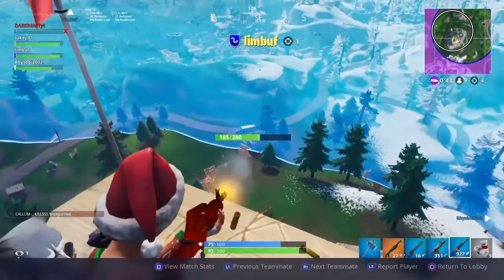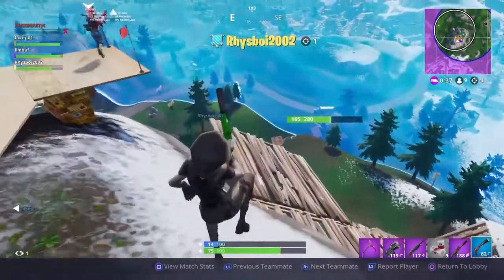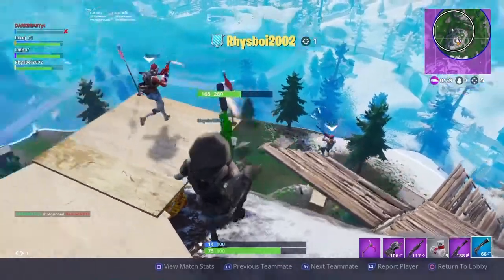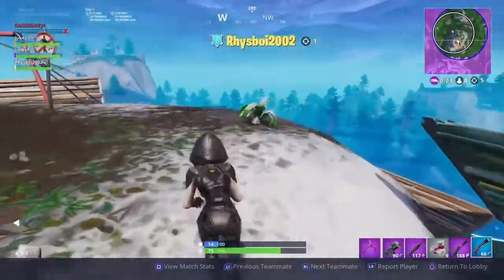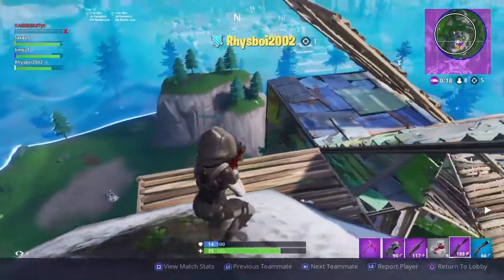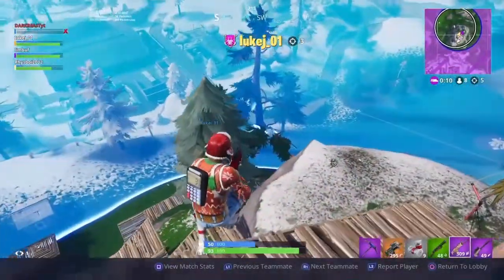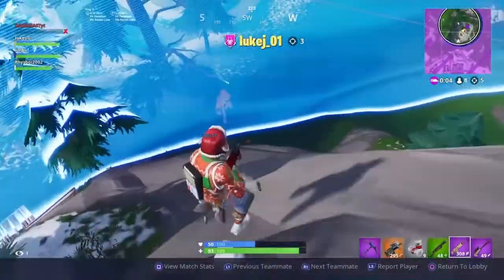Searching the letters for the noms sign would be quite simple as well. I'd search up a location guide on where to find each letter. We have a rough idea: west of Pleasant Park, Wailing Woods, Dusty Divot, under a frozen lake, and obviously in Retail Row. Because this is a staged challenge, you can't do it all in one match — you have to break it up into different games.